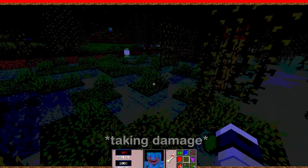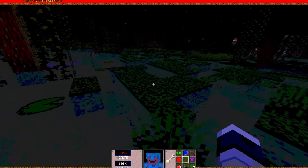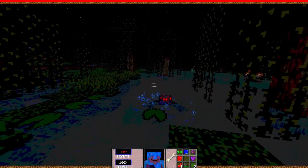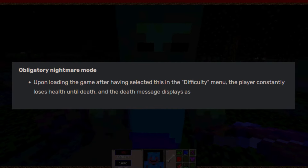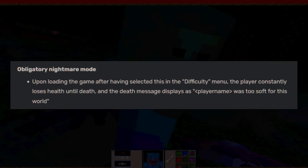Am I not invincible? I'm meant to be invincible. Why am I taking damage? Is this meant to happen? It's not the spider that's killing me — I'm just taking random damage. Upon loading the game after having selected this in the difficulty menu, the player constantly loses health until death.